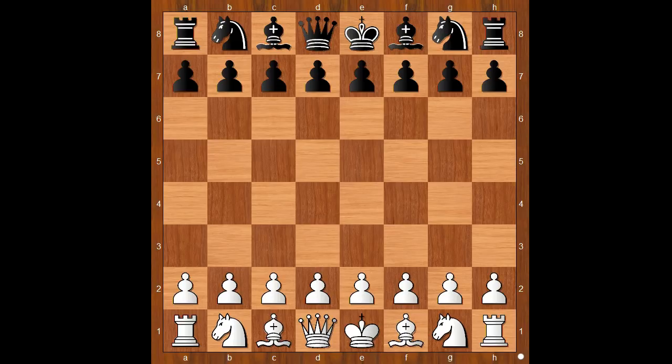Anything important happened to you in 1987? In 1987 I came to Australia. Jay Plath had the white pieces and he started with e4. Michael Rickle played e5.